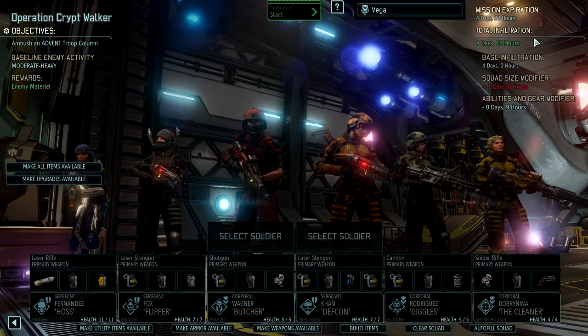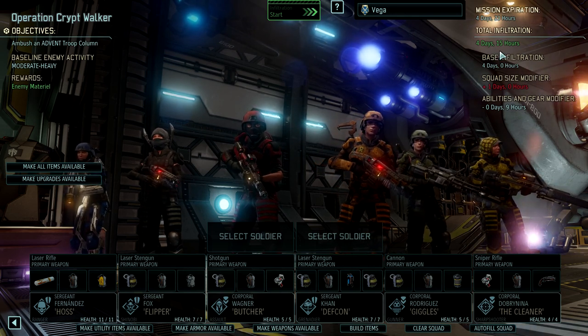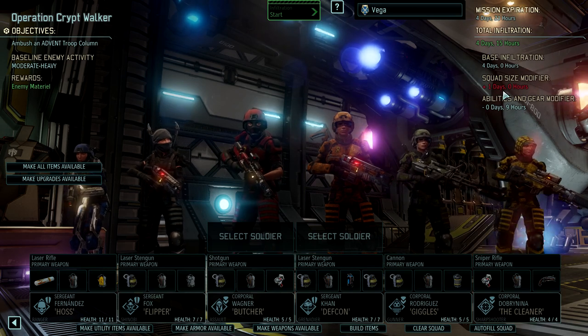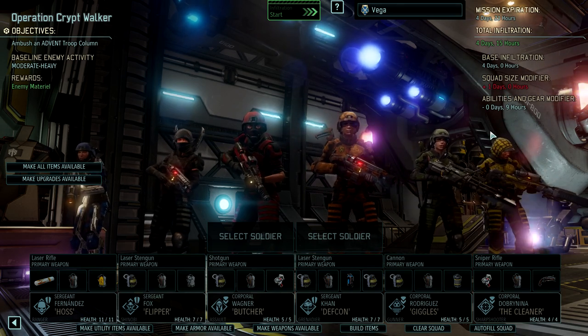We've got suppressors on everything except for the shinobi's weapon, which is the least needed suppressor, although it always helps a little bit. And that got our infiltration down to under the mission expiration, so we're in good shape. We have an extra squad member and we still only have plus one day on here. So it's not bad, not bad at all.